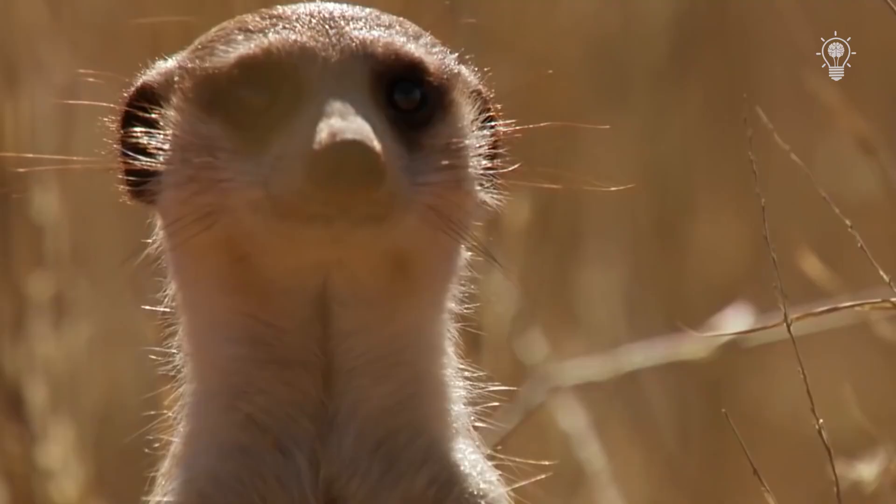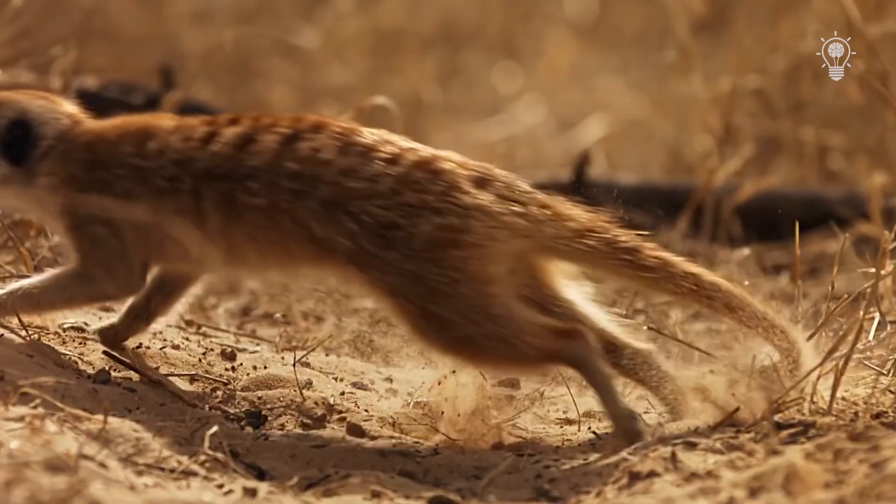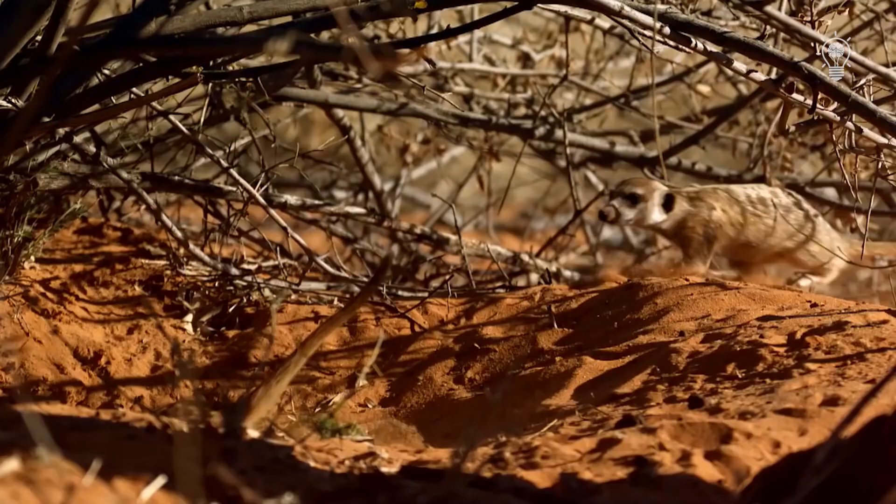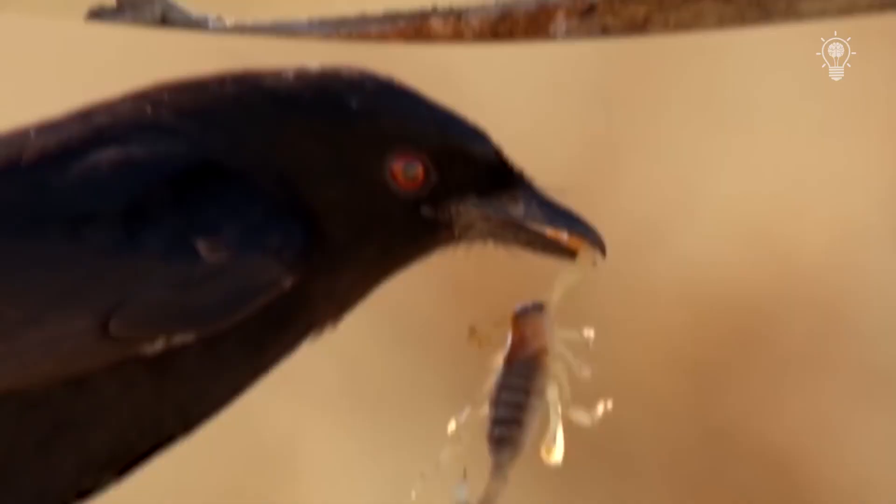The whole flock runs for cover with a warning cry, but the guard sees no danger — the alarm turned out to be false. It turns out that the cunning Drongo bird learned to copy the voice of a meerkat in order to spread panic and steal someone else's lunch, taking advantage of the moment.